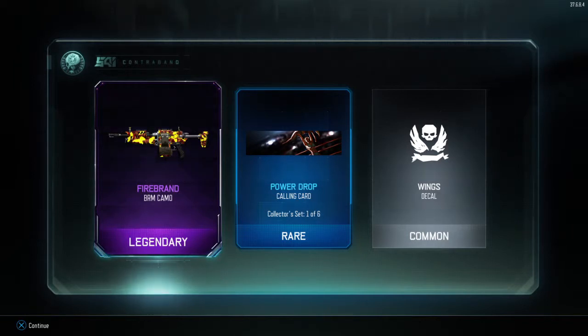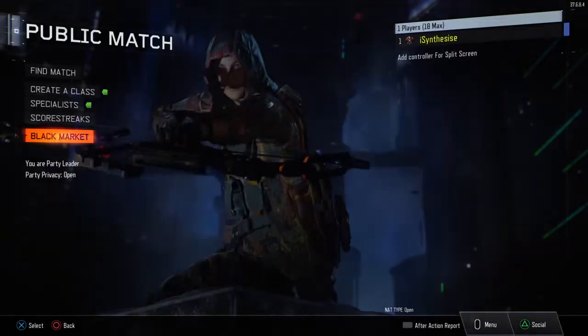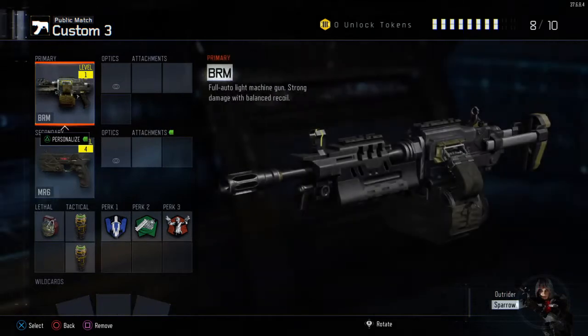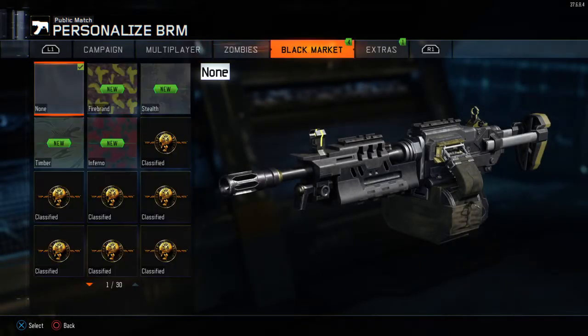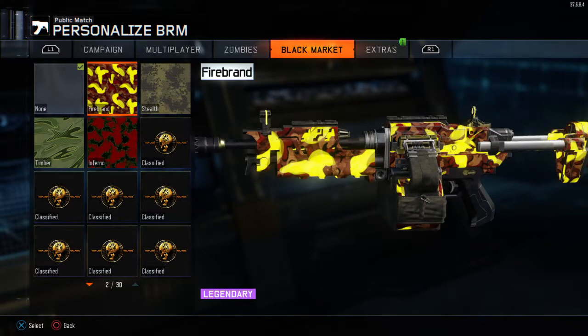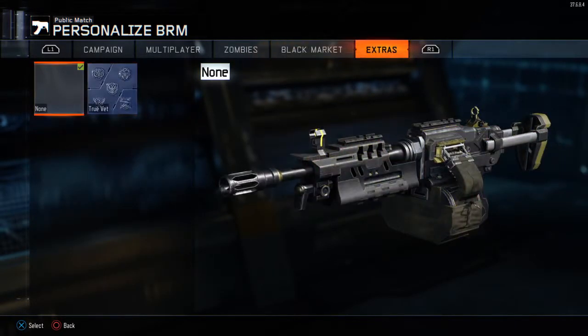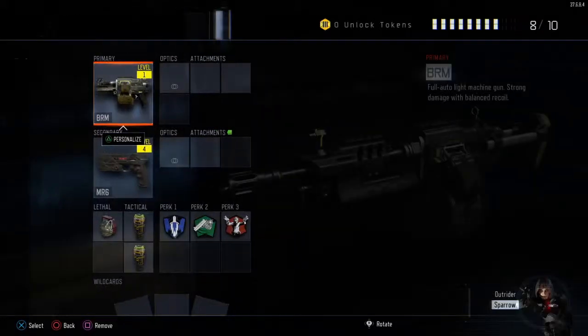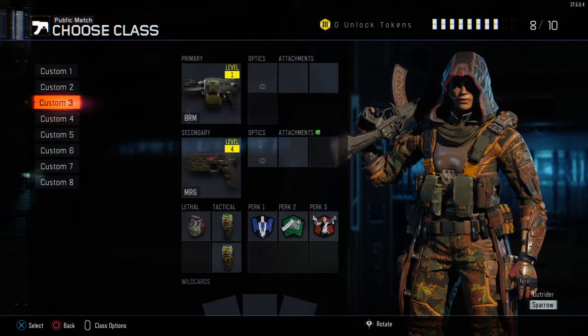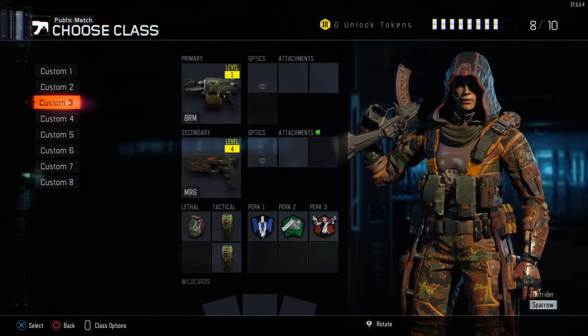Firebrand — that's a cool camo, I haven't seen that yet. Dude, that's pretty cool. Let's quickly have a look — BRM, personalized camo, black market. Firebrand, that looks so nice. I like the brighter sort of camos. The gem camo is pretty cool but it's a bit too dark for me. I think I've got that on one of my guns.